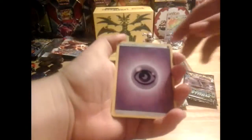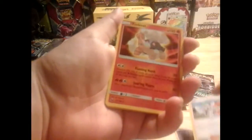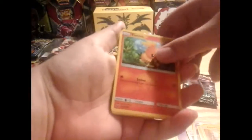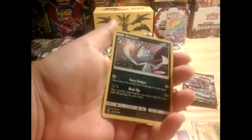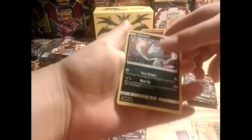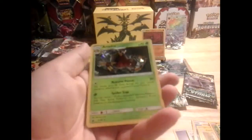Alright, first pack: we got a Psychic Energy, Last Chance Potion, Lisia — that's a cool full art if you ever get it — Torkoal, Fantasy Electric, Torchic, Onix — yes! We got the one I wanted, awesome! And that Sneasel is definitely an older art as well. I'll put Onix up here. Sneasel is definitely an older card. We got a Vigoroth and an Ariados holo — guys, we got a holo first pack!